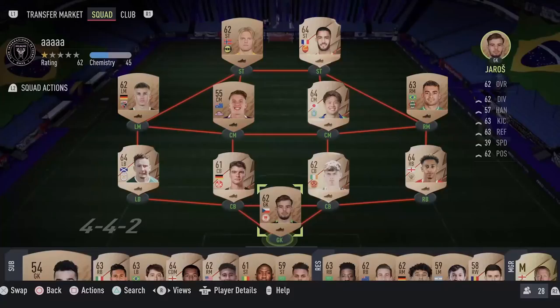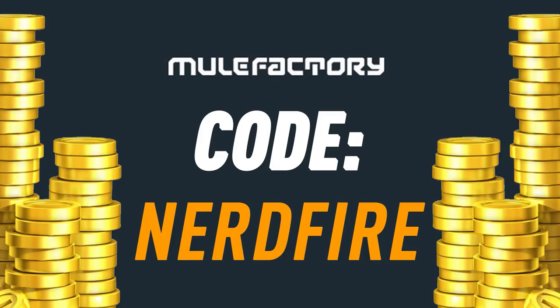Some brand new upgrade packs that we've never had before - stat specific upgrade packs. Head over to MoogleFactory.com for the cheapest, most safe and reliable coins and use the code NerdFire at checkout for five percent off your order and get yourself some FUT coins to boost your team right now.